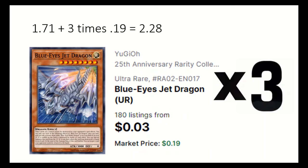3 Blue Eyes Jet Dragon. If Blue Eyes White Dragon is in the grave or on field and something was destroyed, you can special this from hand or grave, and if this battles, you can target an opponent's card and return it to hand.